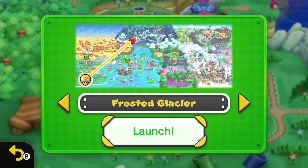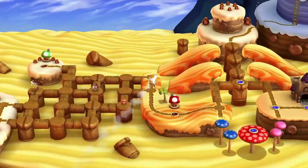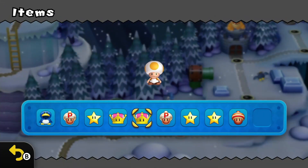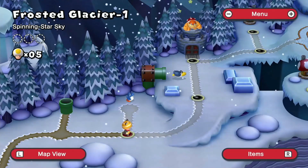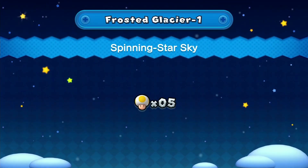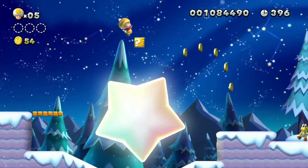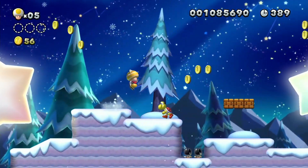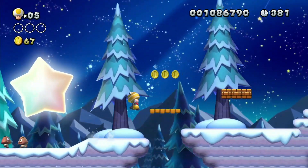Let's go back to the Frosted Glacier. After a while the power-ups just respawn - the one in the desert has also respawned. So again, if you want free power-ups, do that - you don't have to go into a mushroom house at all if you play your cards right. Let's go to Frosted Glacier, Spinning Star Sky. I like this star - it's too bad this little spinning platform mechanic wasn't part of Mario Maker. I wish you could put these in the stages, it's kind of a cool mechanic.